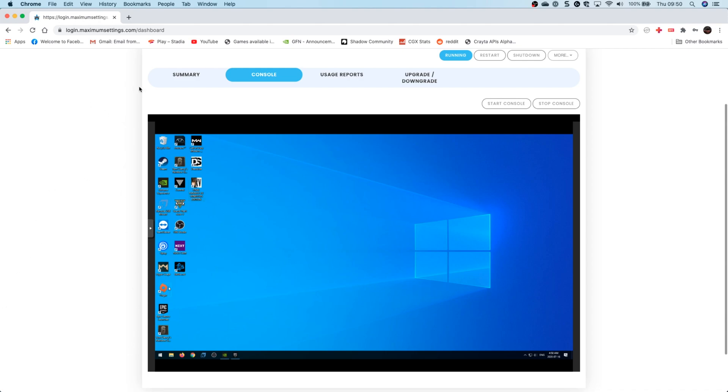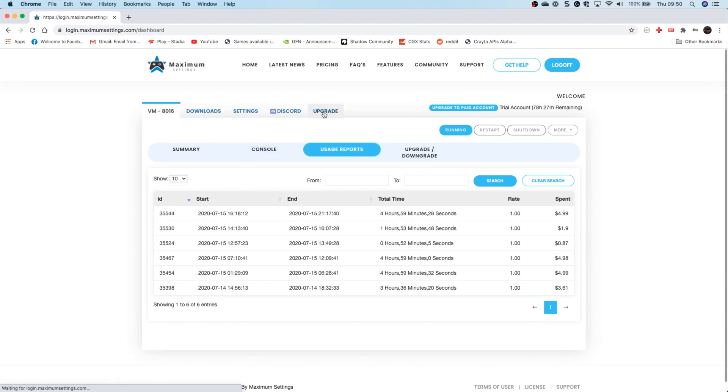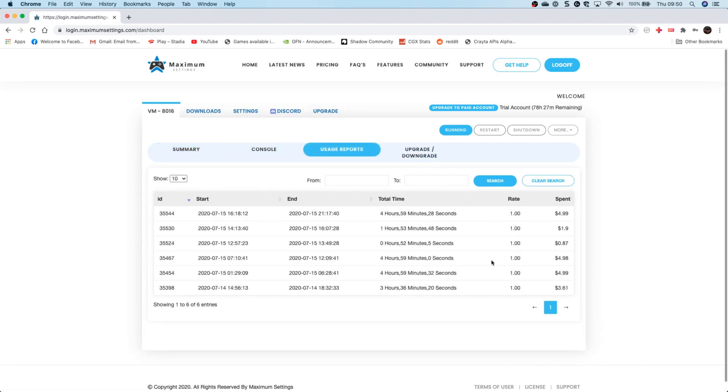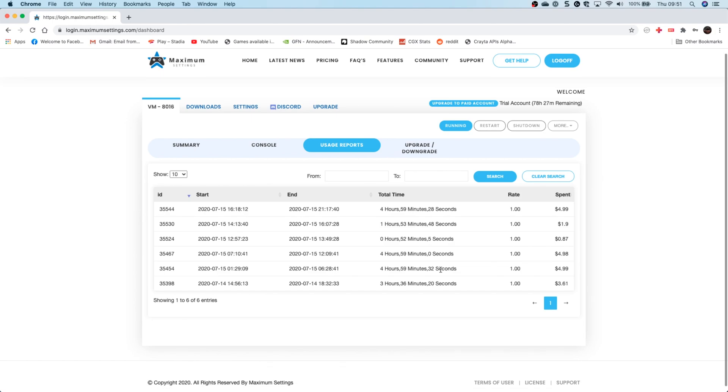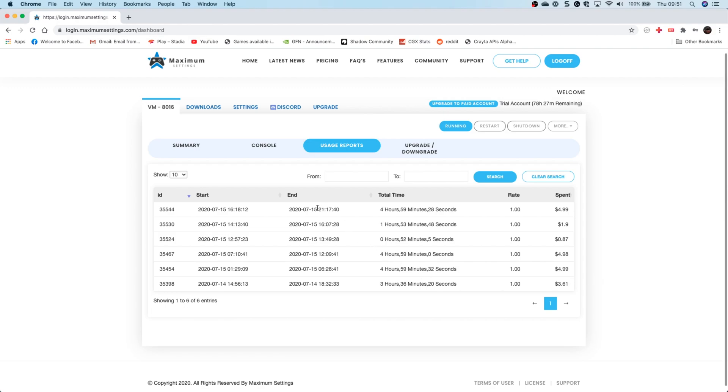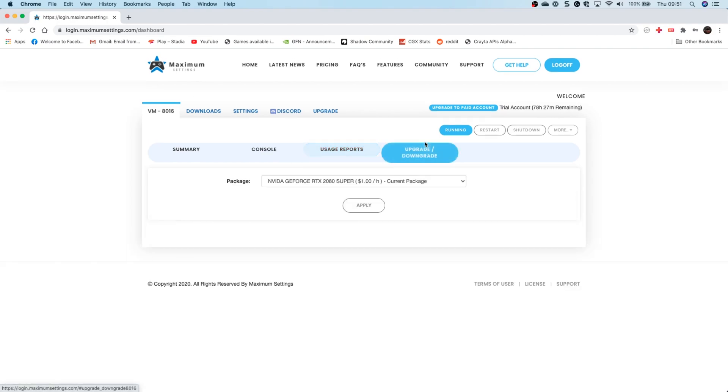It comes pre-installed with GeForce Experience and a few other bits and pieces. If you use GeForce Experience out of the box, you're able to use Moonlight. It has some great usage reports so you can see exactly how much time you're using and what you're spending. I really did like this rig — I spent a lot of time in here and I'm absolutely impressed with both their customer service and the actual machine. Shadow really needs to watch out here.